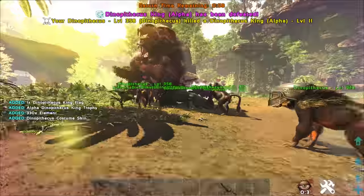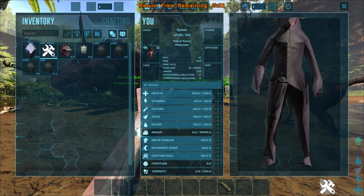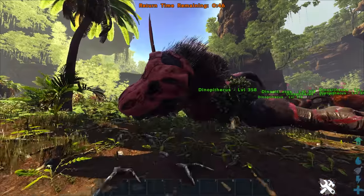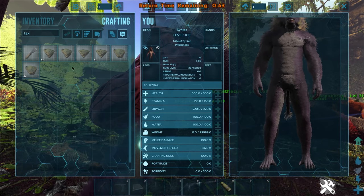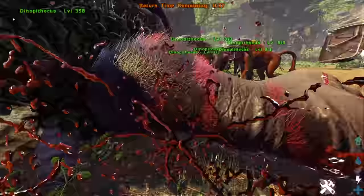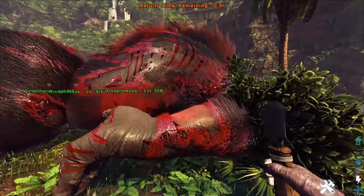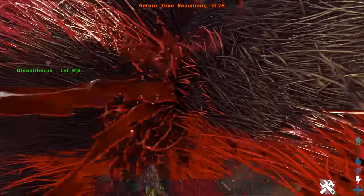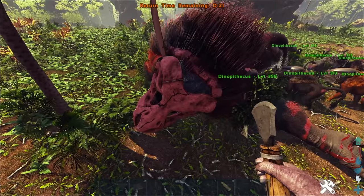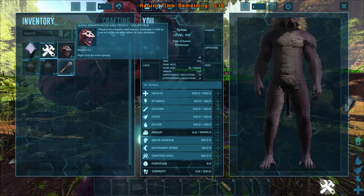And we got him! Whoa, that is a good amount of element. Oh my god wait — no way. Dude, what the hell? Why is this a thing? Oh my god — taxidermy. Can we do this? Oh god, you can't? That's so stupid. Why did they add taxidermy into the game if they're not going to allow us to use it on bosses? That's surely the reason we'd want it. Anyway — 330 element, we got a cool flag, and we got a cool trophy. We'll check those out in a minute.